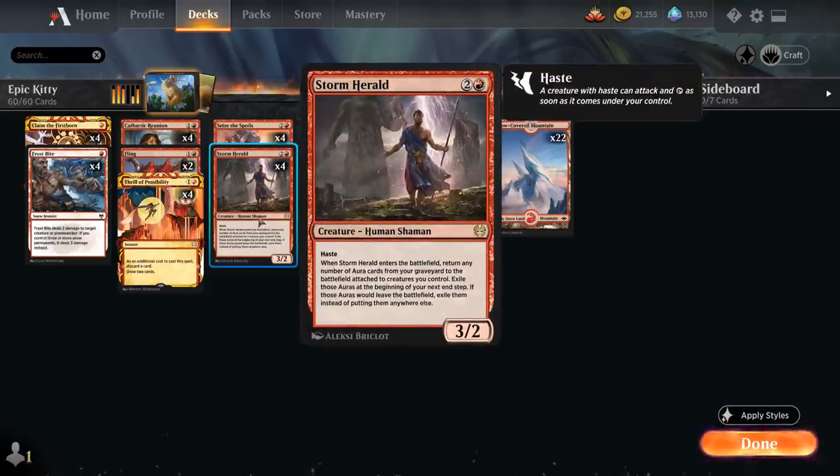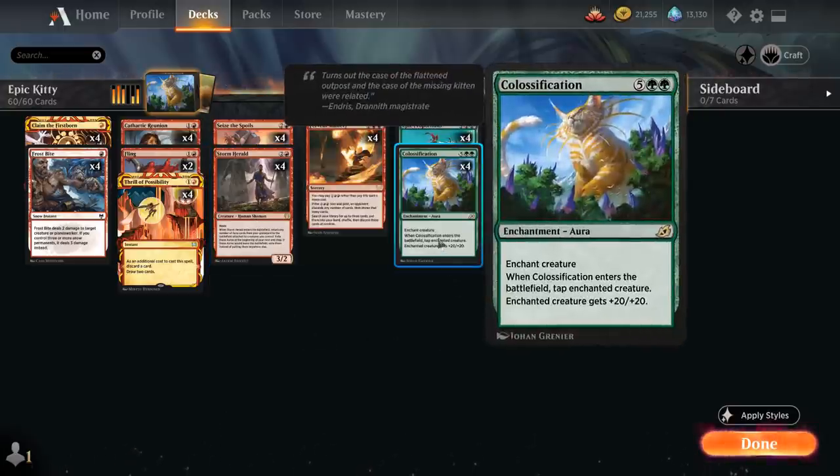When Storm Herald enters the battlefield, it returns any number of aura cards from our graveyard to the battlefield attached to creatures we control, and then we have to exile those auras at the beginning of the next end step. So Storm Herald can temporarily reanimate some of our auras, and the best one to get back is Calcification.